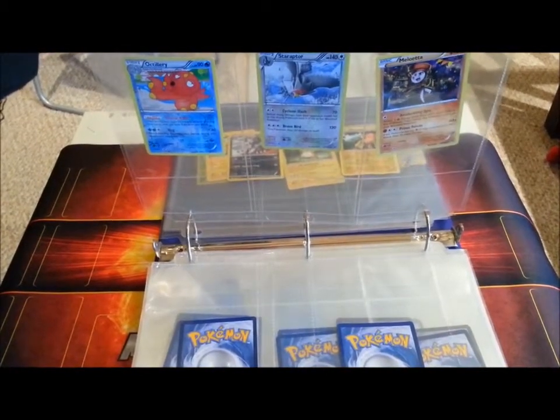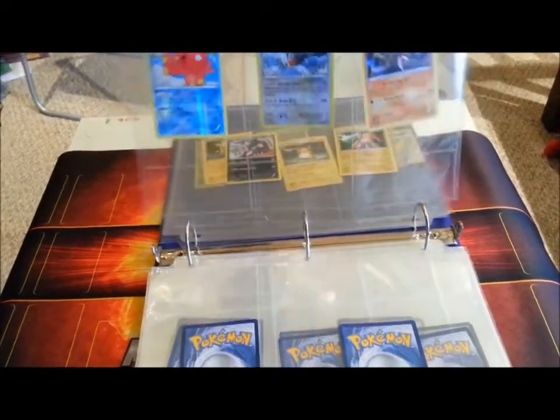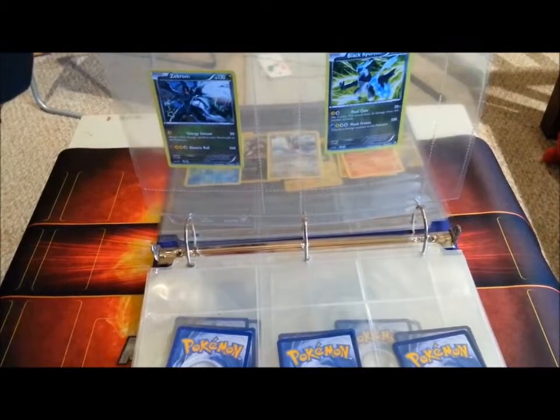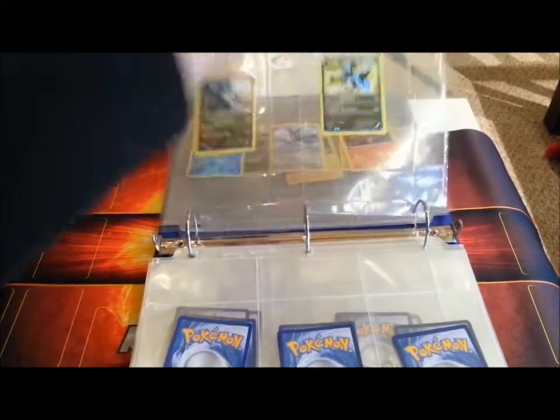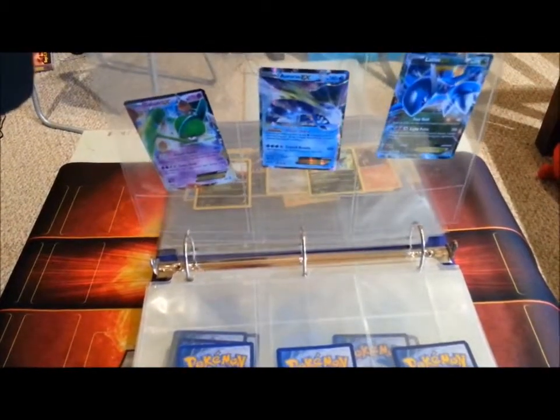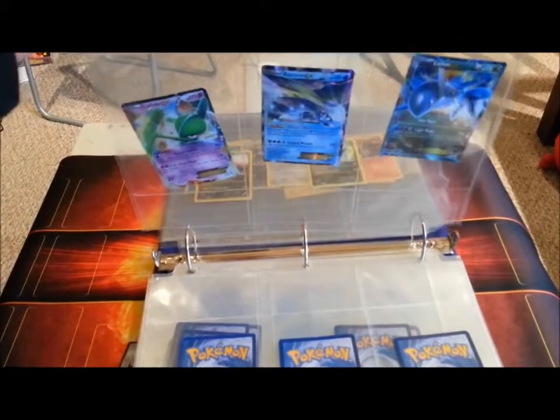No, I'm sorry — Octillery Reverse rare, Star Arthur Reverse rare, and Meloetta. Here we've got a Black Huron Foil from the deck and Sacrom Hollow. And here's the promo Latio CX, the promo Lady X, and Aurora CX promo as well.